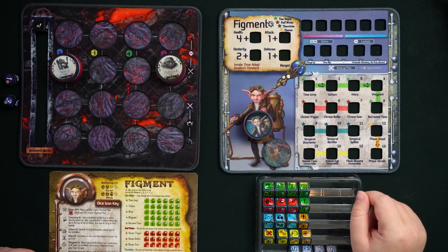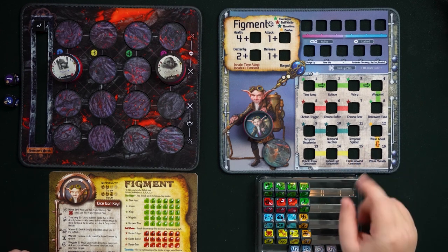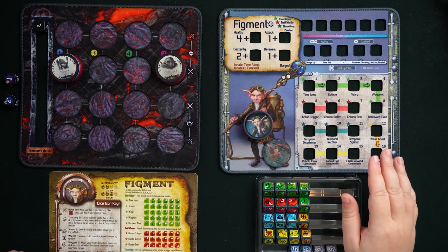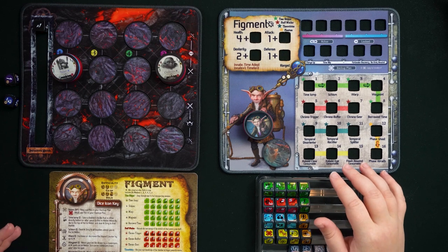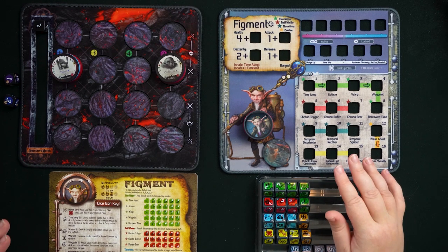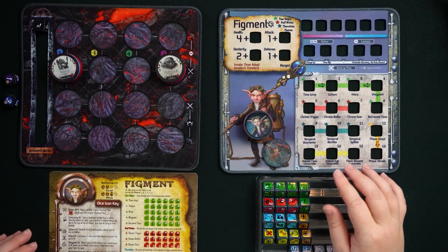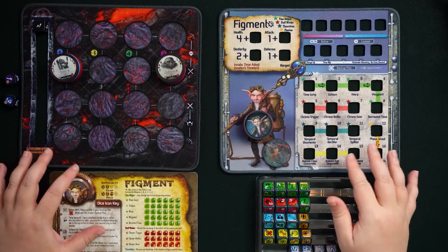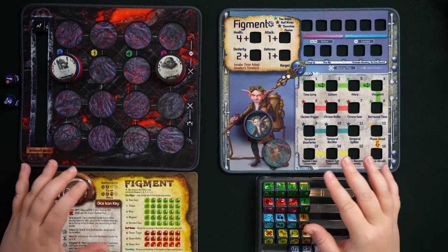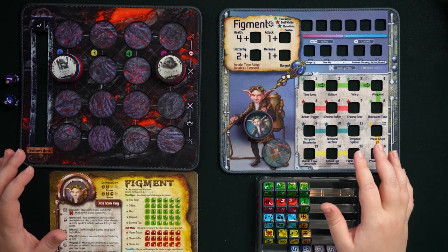Hey gamers, this is Liz Davidson from Beyond Solitaire, and once again in collaboration with Chip Theory Games, I'm here to do a Gearlock guide. Today's guide is going to focus on Figment. He is one of the Gearlocks in the new Unbreakable expansion box. Figment is a time traveler who is hundreds of years old, in possession of a time machine, which lets him manipulate things having to do with initiative and the round tracker. He's got a lot of really interesting strategic value that I'm going to show you.